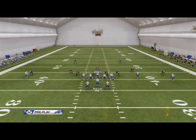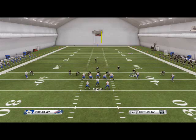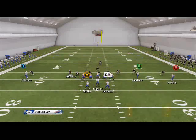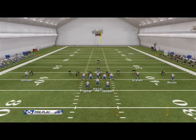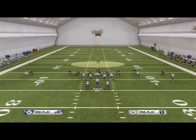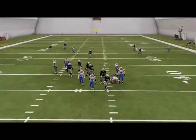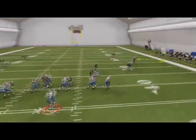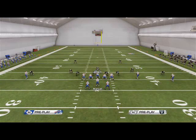At a dime package, what I like to do is run something like this - I'll show blitz so that I get a press alignment on the outside. I'll send pressure off the right, re-blitz Jenkins and re-blitz Branch, and shade coverage everybody outside. The reason I do this is to make sure I'm user-controlling the inside. This is going to give me heavy pressure and force them to make a quick read, with everybody shaded outside so the most popular routes like corner routes are now taken away.